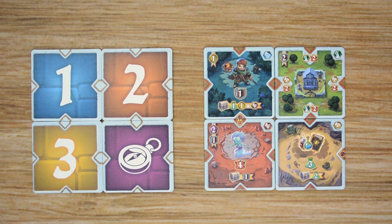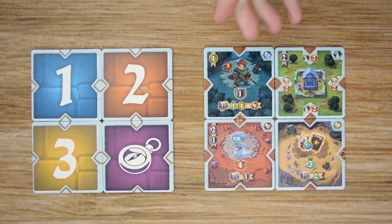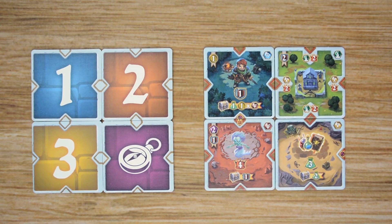Let's head to the table and I'll teach you how to play. Adventure tiles are the main components in the game, and there are going to be three levels: levels one, two, and three. You're also going to have quest tiles, which are an optional add-on. Once players are more experienced with the game, you can choose to add those on, but I would not recommend that for your first couple of games.